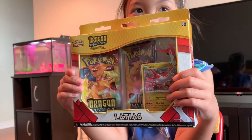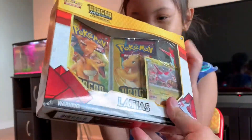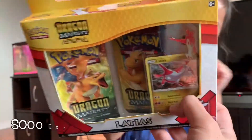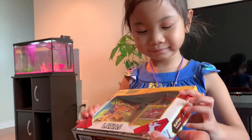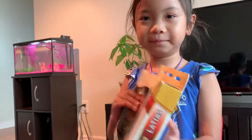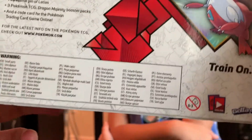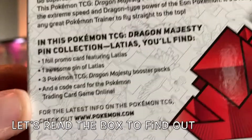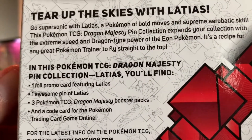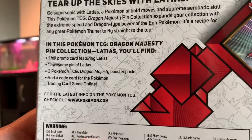Hello YouTube, we're back with a new video. Today we are going to open a Dragon Majesty box. So what do we have here? We get a promo card featuring Latias, one awesome Latias pin, three Dragon Majesty booster packs, and a code card for the online game. Let's go ahead and open it.